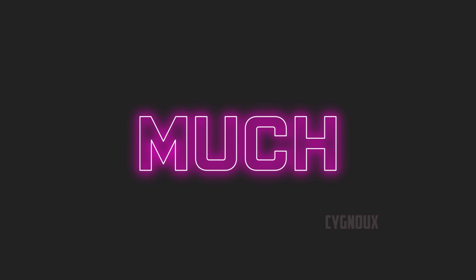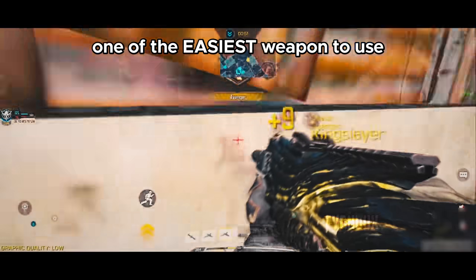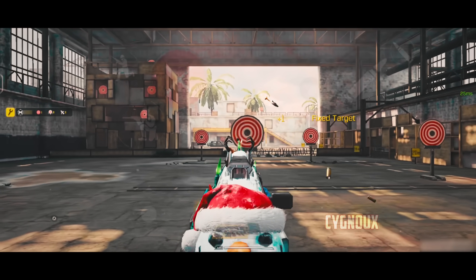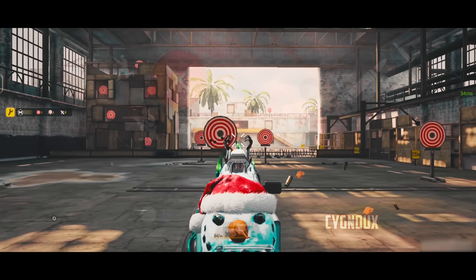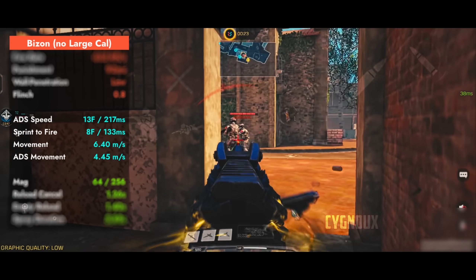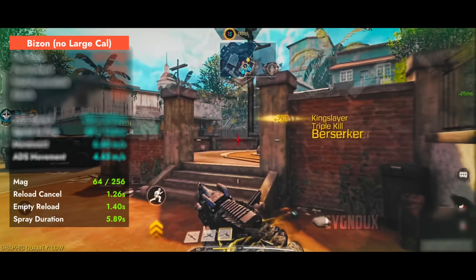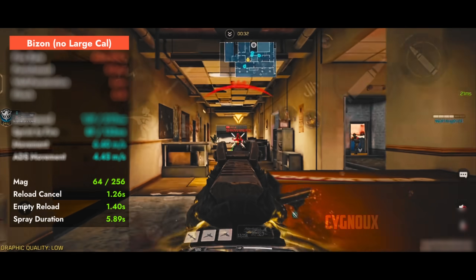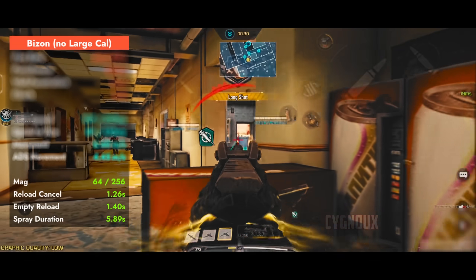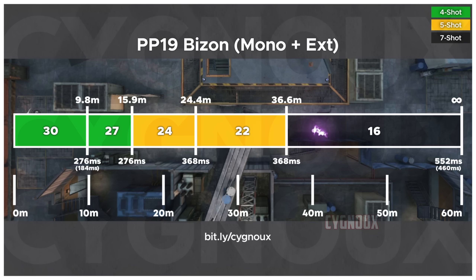Meta did not change much. PP19 Bison is one of the easiest weapons to use with no recall, so even a beginner can beam with it. It has good bullet spread for challenging range fights, SMG mobility, fast ADS movement to dodge bullets by strafing left and right, and a big LMG max mag size allowing you to 1v5 without reloading.